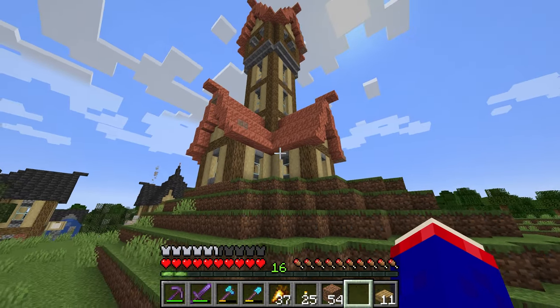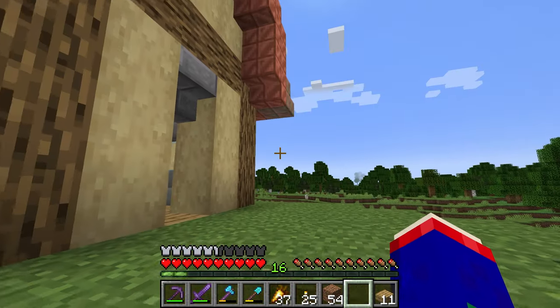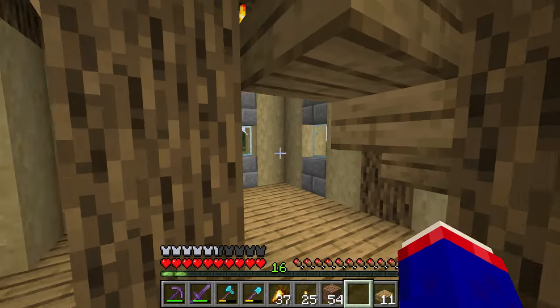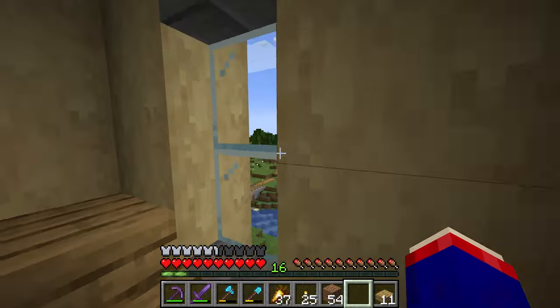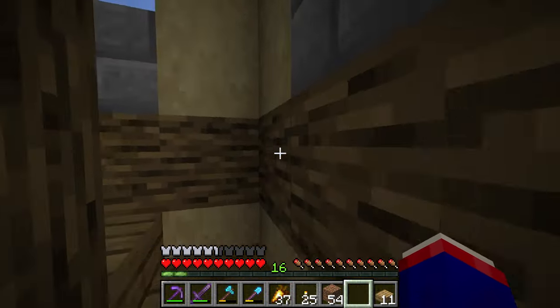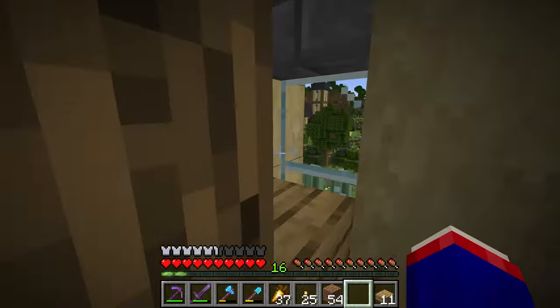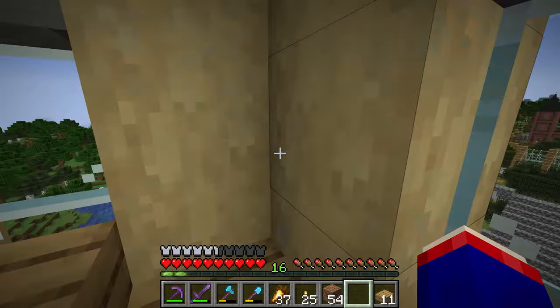Someone said I should oxidize these copper blocks and I think I will, but I want to see what it looks like with green copper first — because I know you can reverse oxidation. So you come in, and you walk up these stairs. Very big spruce stick — I love it when the windows line up like this. Oh look at that, two good ones! Then you come up here — another good one, oh really good one!